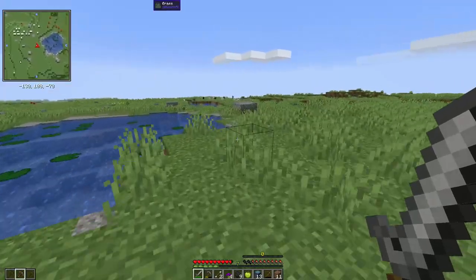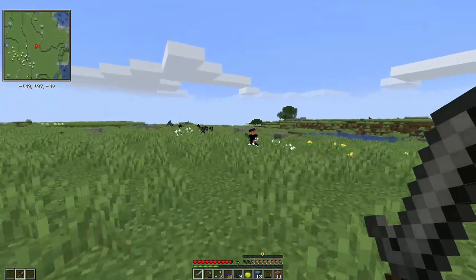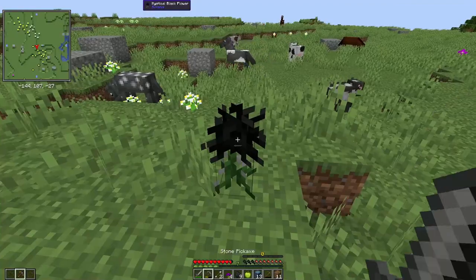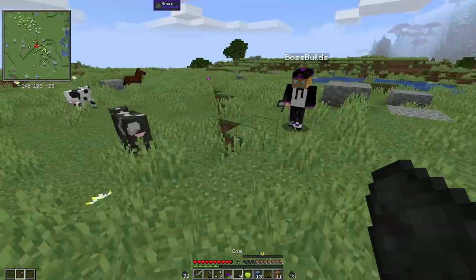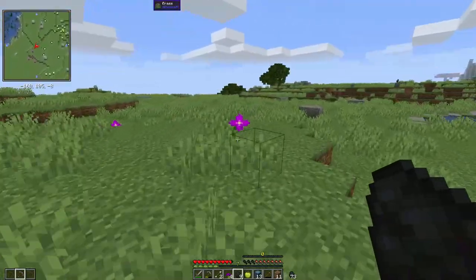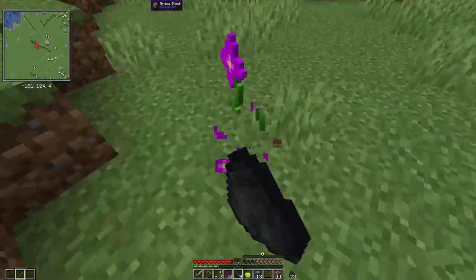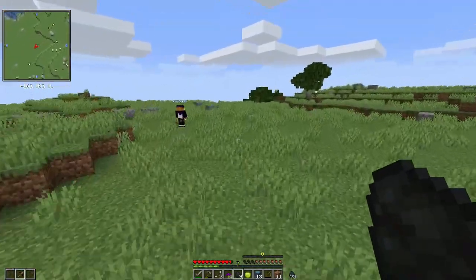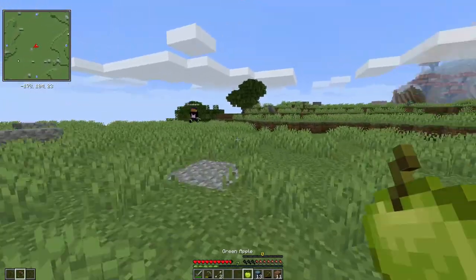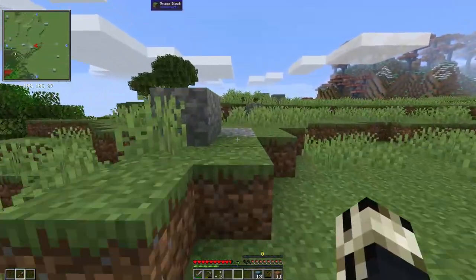Okay, I saw something over here when we first loaded in. Let's go back this way — we need to find a place to live. I know, that's why I want to see what this is. It looked like a lamppost. Is this a black flower? And a lamppost doesn't just appear. Ooh, a mythical black flower. Well, it does if it's the Chronicles of Narnia. Did you ever read the books? I did.